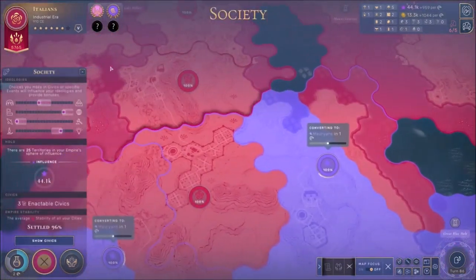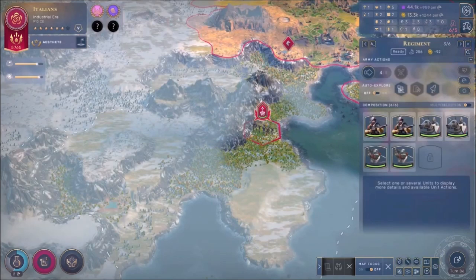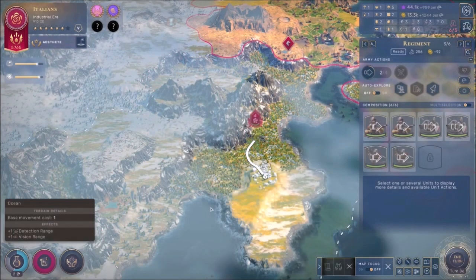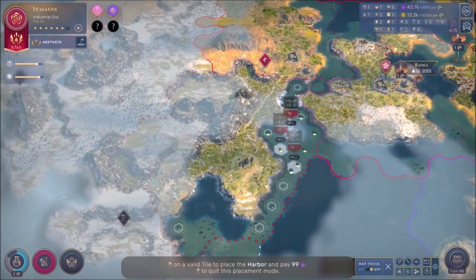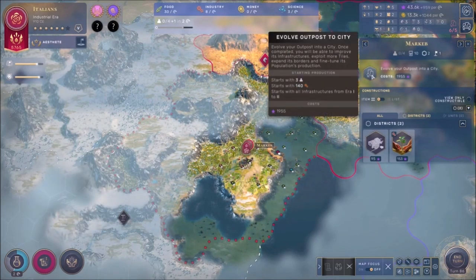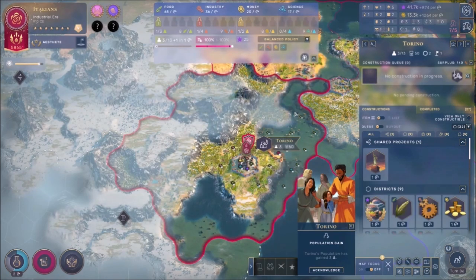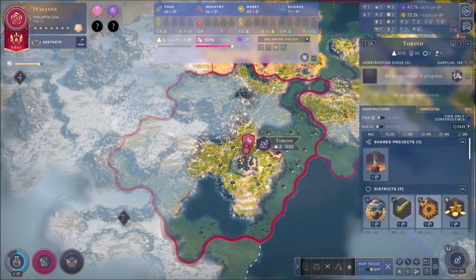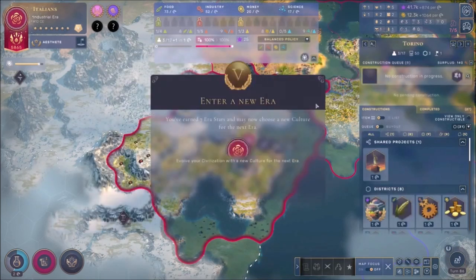There's nowhere I need to spend my cultural blitz so it doesn't matter too much. We are actually going to create our seventh city right here - let's do that. This is an outpost now and we're gonna evolve it right away. Before we do that, we're gonna spend some money to get an arbor, then we're just gonna evolve it into a city. Boom - Torino, basically Turin! We got our next era star from that which is fantastic, which means we're about to enter the next era.